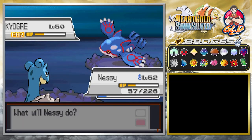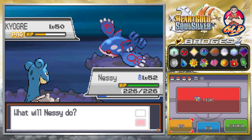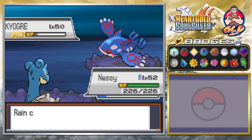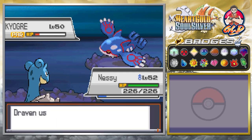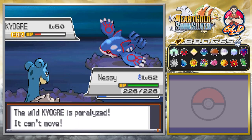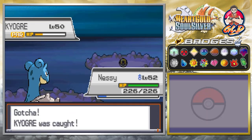Just remember, guys, both Kyogre and Groudon have elemental effects - they will try and heal themselves some type of way. As you guys can see, it's not letting us capture it. Let's go with an Ultra Ball. Come on baby. Come on. Damn it. Come on. Oh yes - we caught him! Yes!